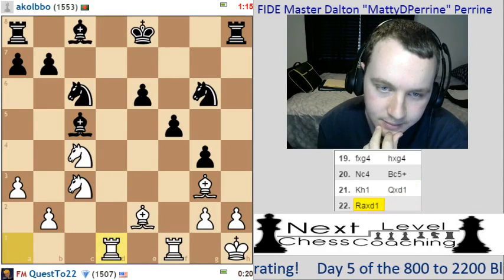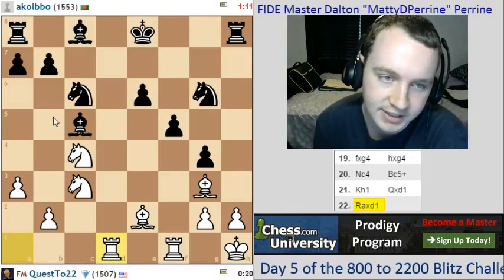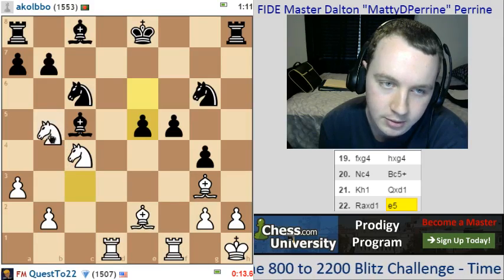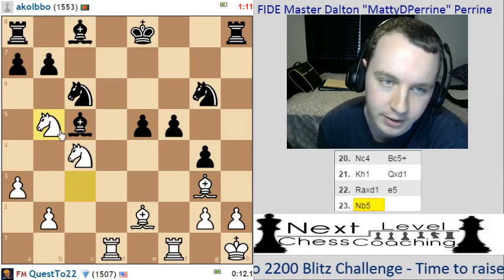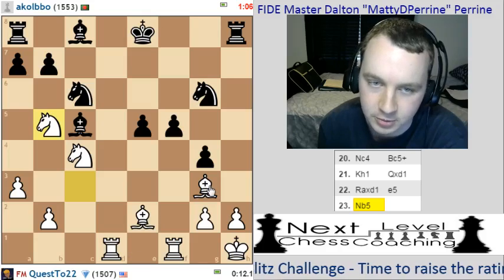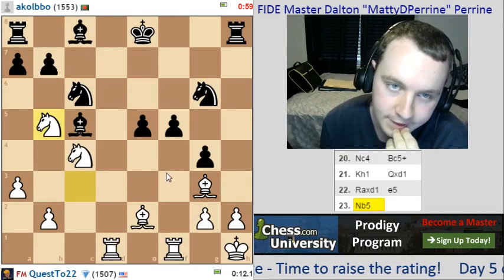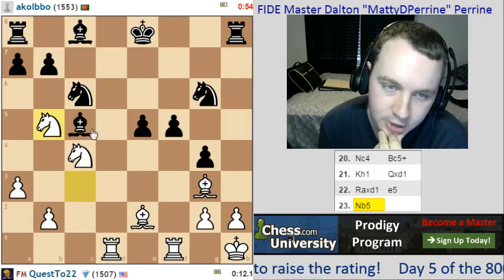We're playing rook takes — down a pawn, but not a bad position. Knight to b5 is actually a big idea — knight b5 to c7, or knight d5. Either way is possible. We've got to make a move quick though — let's not lose on time again. Knight c7 is the idea. Rook d5 is also possible — maybe I should have played that. I'll play rook d5 next move.